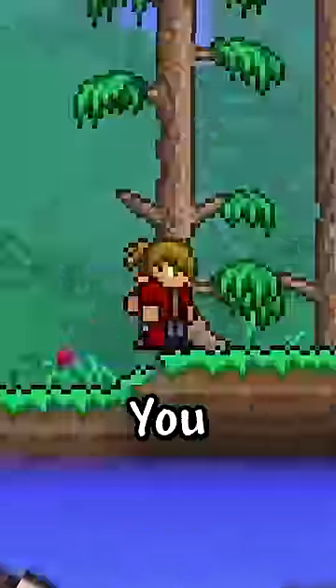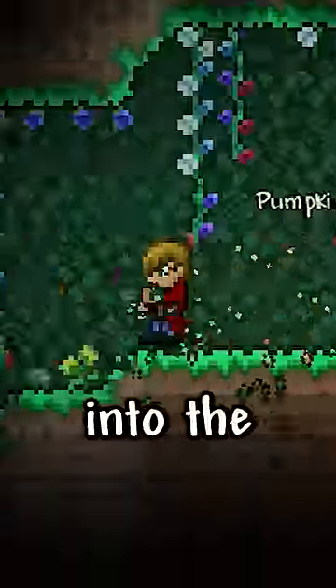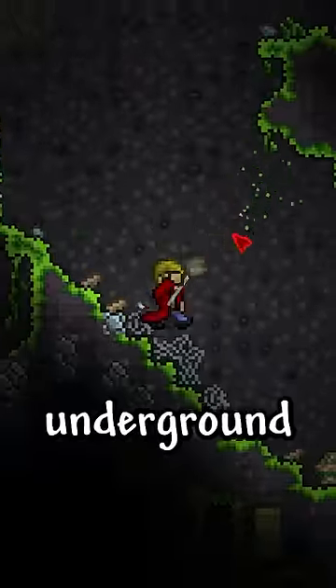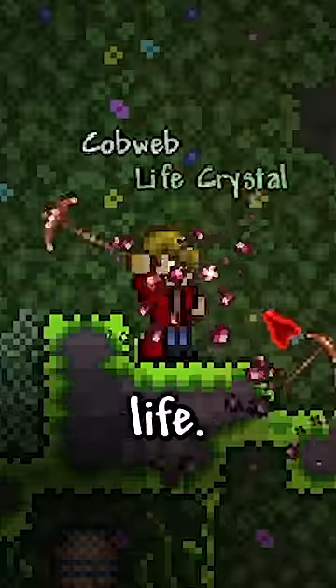All of Terraria's yo-yo class in 60 seconds. You spawn in and chop down trees before heading into the caves and collecting cobwebs to craft the wooden yo-yo. Now with the weapon, you venture into the underground jungle to collect materials, upgrade your armor and accessories, and get more life.